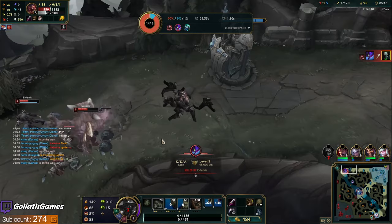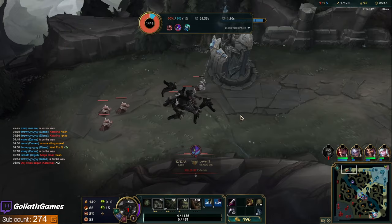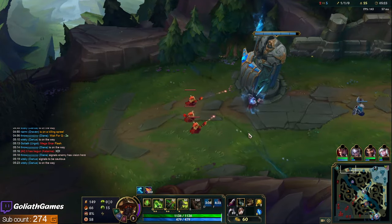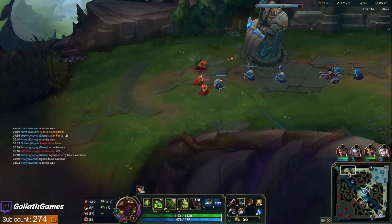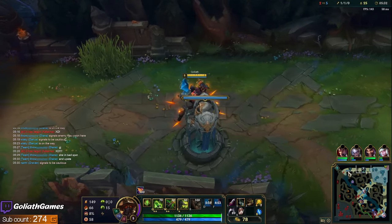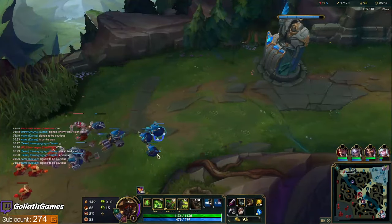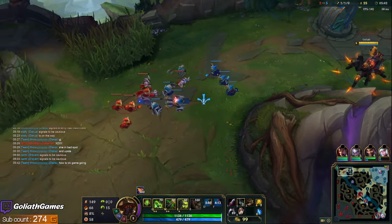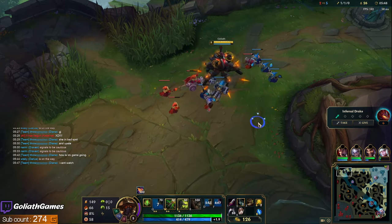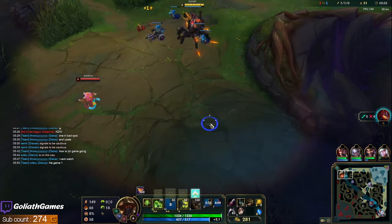Sadly I still die anyway — I'm actually kind of surprised I died there. I guess he was in Mega Gnar; if he was in Mini they definitely don't kill me. Pretty good buy though — Cloth Armor plus Refill is going to make this lane a little bit easier. I might end up going Tabi's. It's also a really good Swifties game, but since we're versus a really good player I might just go Tabi's. Swifties are really good because of the slow with Kha'Zix W and Karma Q — they have a lot of slows.